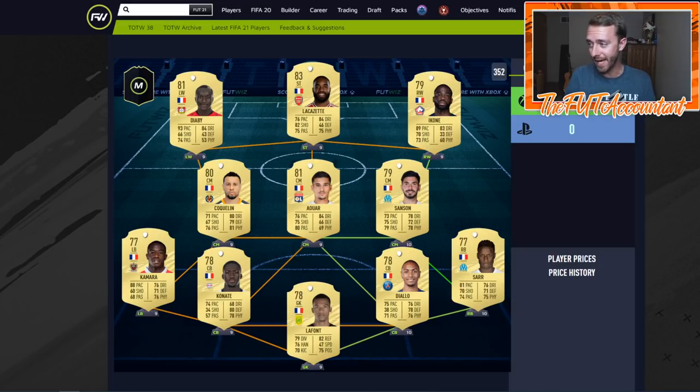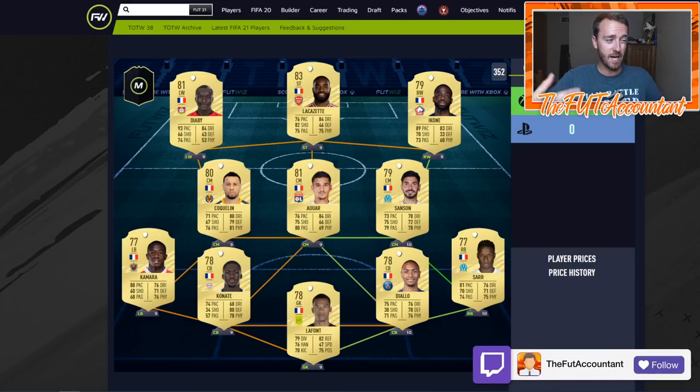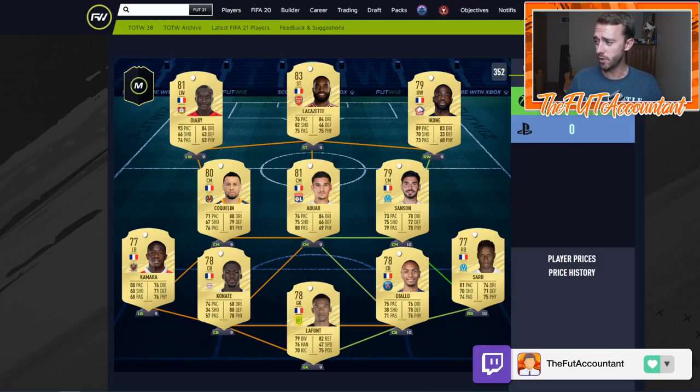I want to give you guys an idea of what some cards might be OP and how you might be able to start building a squad, looking through different nationalities and different leagues, knowing what kind of players are going to be more expensive. Most of these squads are going to be around 100,000 coins or less - a lot of these players shouldn't be more than one to three thousand coins, some in the seven to ten thousand range, maybe a player in the 20k range.